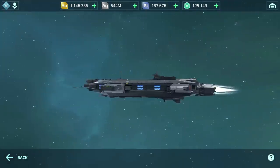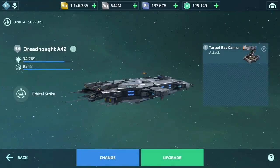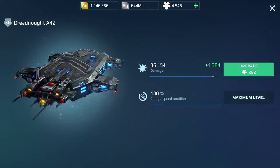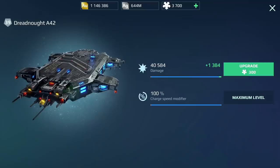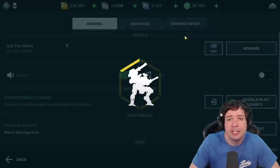Another thing worth mentioning is the upgrade system. Each mothership can be upgraded using its own specific components — Dreadnought components upgrade only the Dreadnought, Mantis components upgrade only Mantis, and so on. The upgrade system is similar to titans: there are multiple layers that can be upgraded and no upgrade timers making you wait. That's my explanation on the new Orbital Support currency.